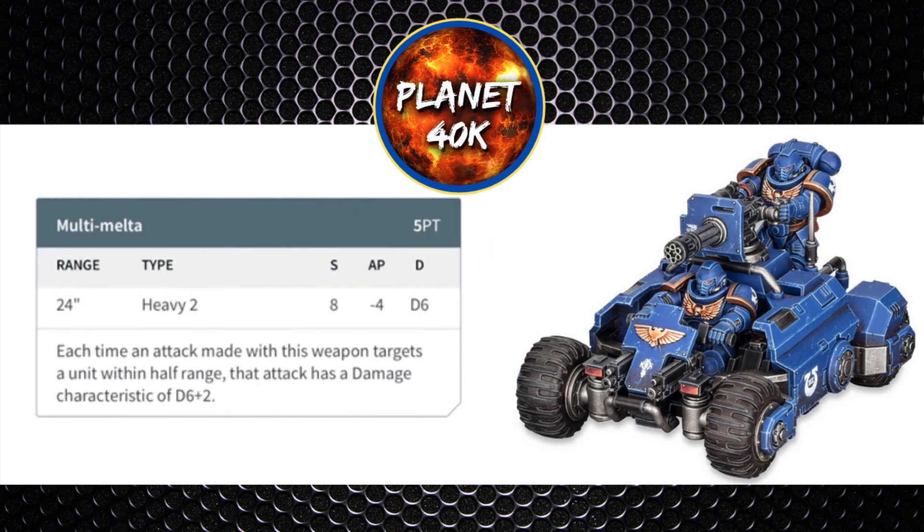The Multi-Melter is 24 inch range, heavy 2, strength 8, minus 4 AP, and D6 damage. If you're firing within half range — that's 12 inches — then the damage characteristic will be D6 plus 2 damage. It's the same range as the Gatling Cannon but definitely not the same type of weapon. It's only 2 shots, and again the heavy has no effect on your ballistic skill. Strength 8 wounds virtually anything, the minus 4 AP is tearing through any regular armor, and D6 damage a pop is quite punishing. If fired within 12 inches it's D6 plus 2 — that's the new Melter rule this edition. So it's a really valuable weapon.